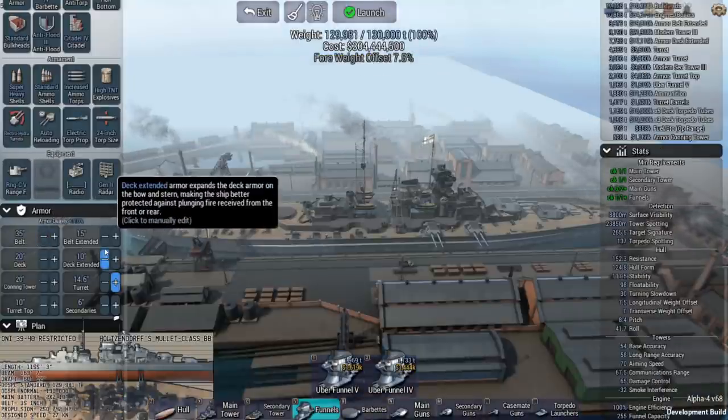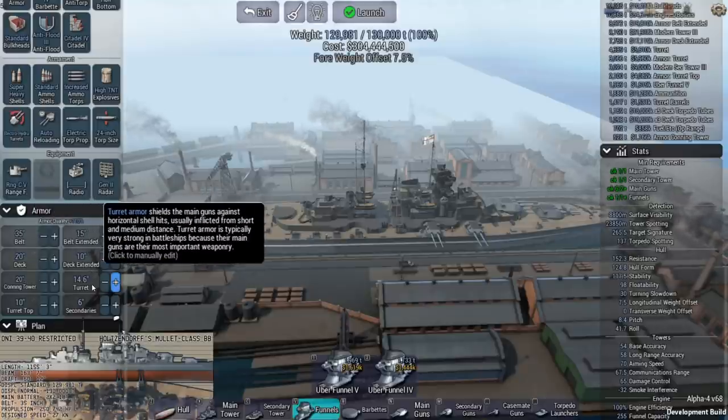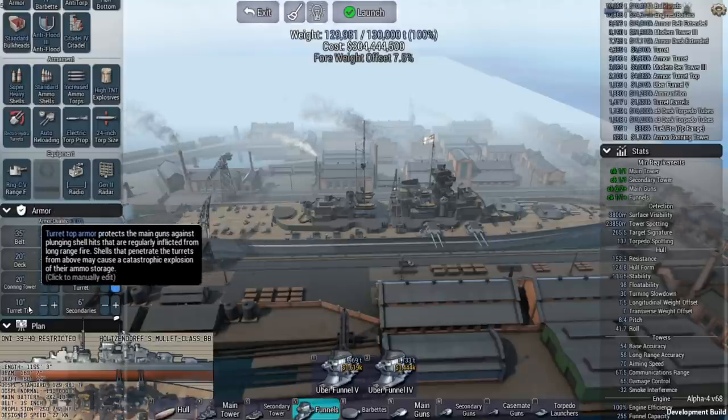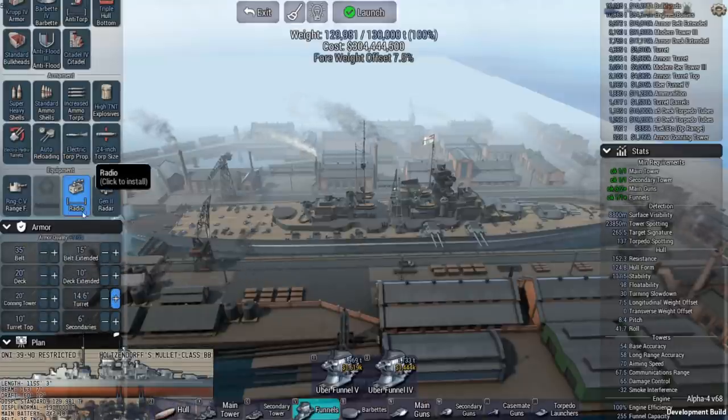35 inches of belt armor, 15 inches belt extended, 20 inches of deck armor, 10 inches deck extended, 20 on the conning tower, 14.6 on the turret, 10 on the turret top, 6 on secondaries — which we don't have, so that doesn't really count.